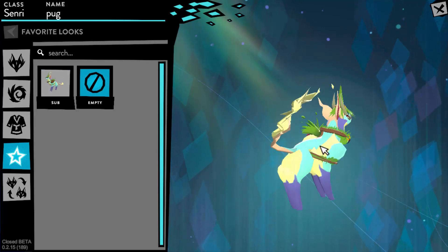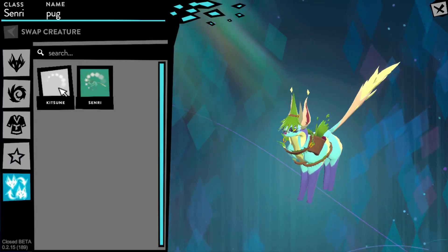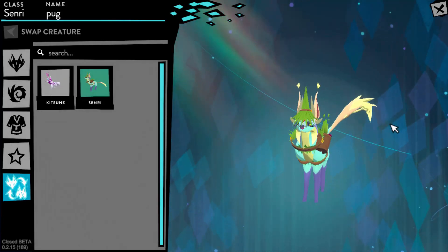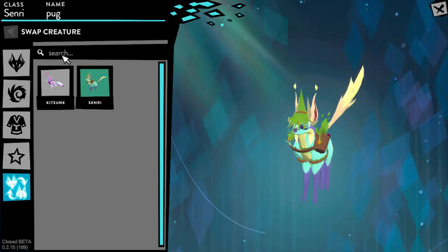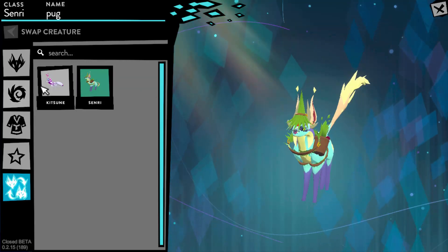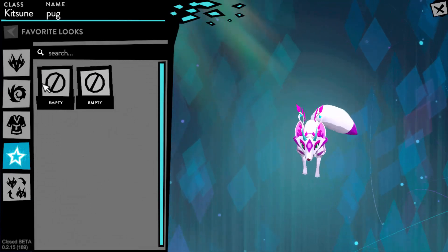So lastly we have the swap creature function. They used to have it where you would slide and select each creature, but now they have this new thing where you just scroll, which is probably faster. And also you're allowed two looks per each animal.